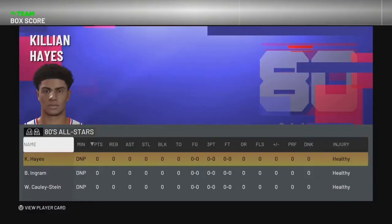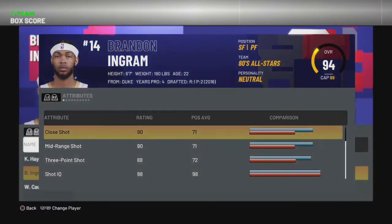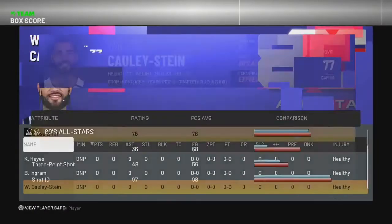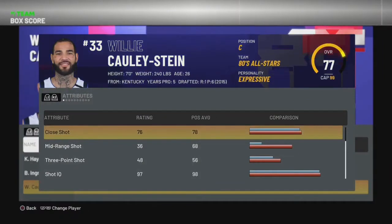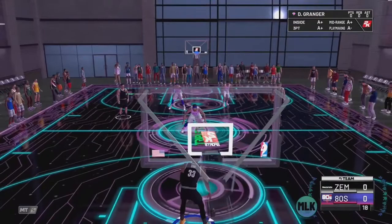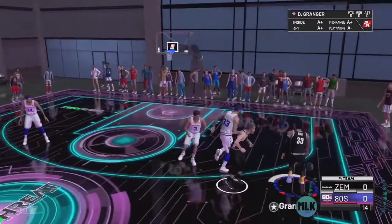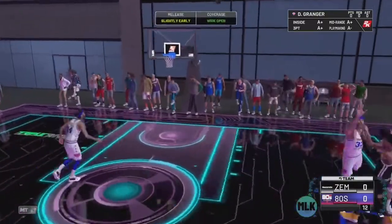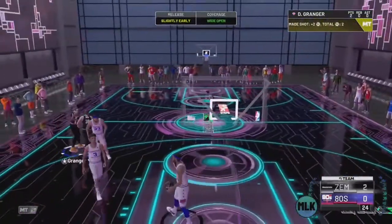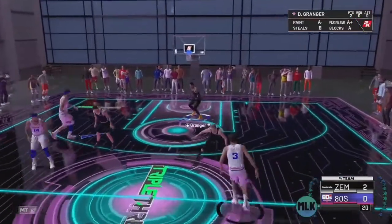The team I'm facing has Killing Hands, an 82 overall; diamond Brandon Ingram, a 94 diamond - usually the one good player they have; and Willy Cauley-Stein, who's a gold player. On current-gen you got two methods: you can run down the court, hit them with L2, and just pull up - that's method one.